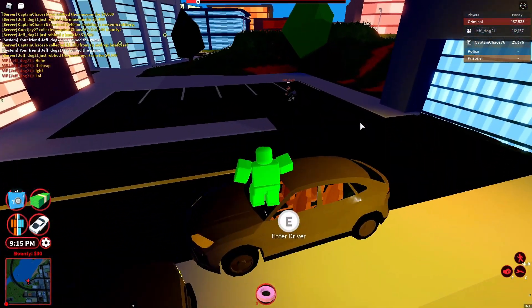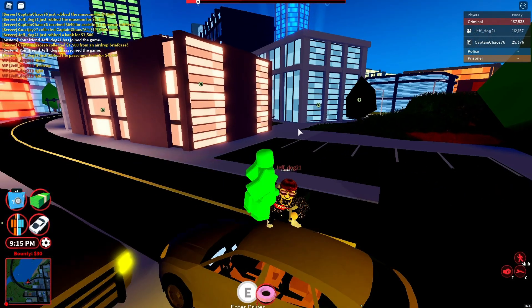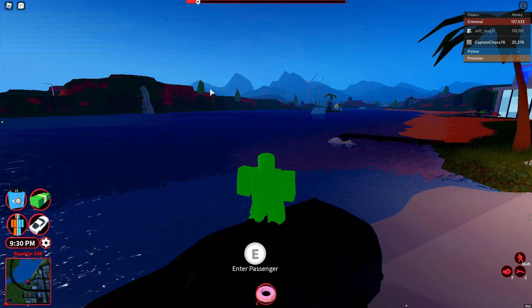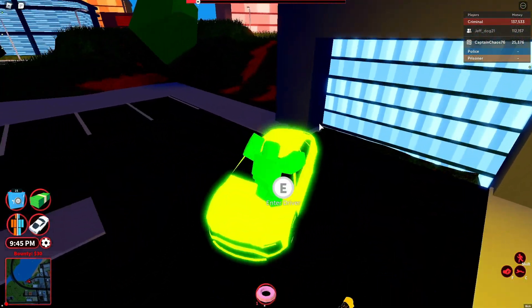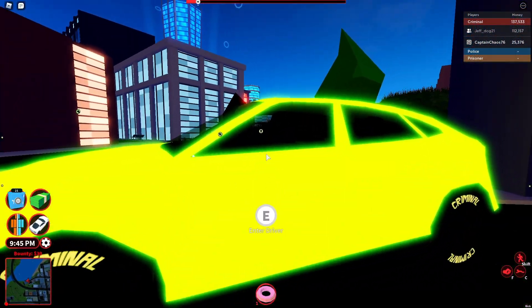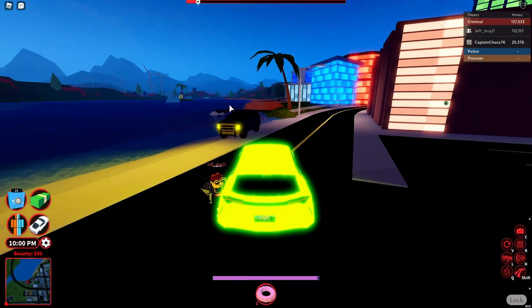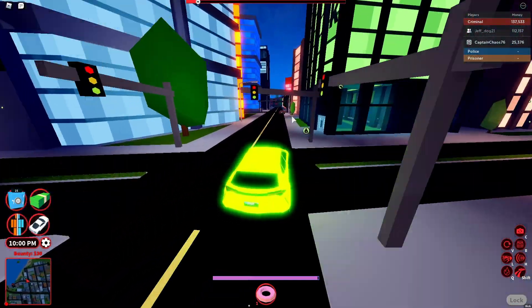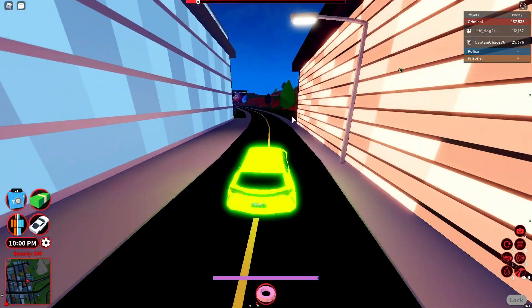That's pretty much everything you need to know about the Cirrus SUV: it costs $109,000, it has an interior, it spawns in the city police station and in the prison, and it is slower than the Lamborghini. If you want speed, buy the Lamborghini, but if you want speed with two extra seats, buy the Cirrus — this is a level five engine, and it's still pretty fast.